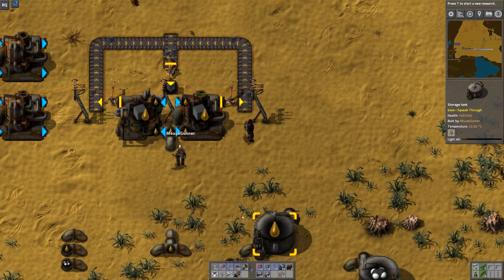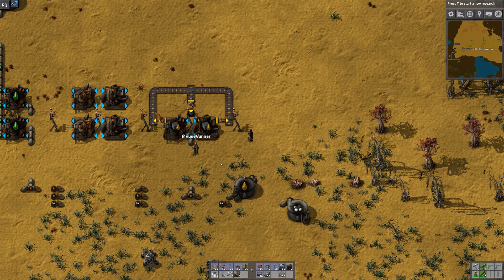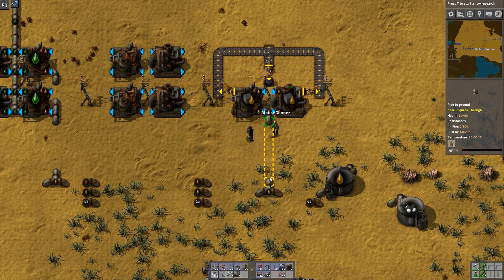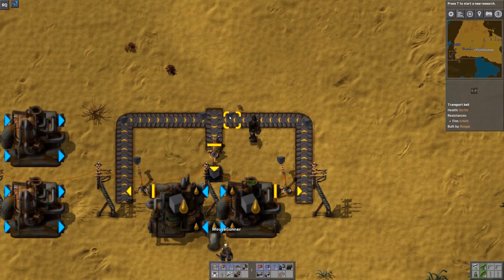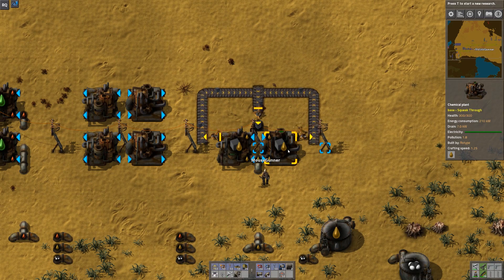Right now this is almost just 'consume the light oil so I don't have the backup problem, and produce something useful while you're at it.' Regarding the three different types of solid fuel — from heavy oil, light oil, or petroleum — they all produce the exact same product. They look the same on the belt, just these little blocks.